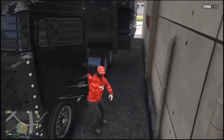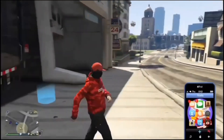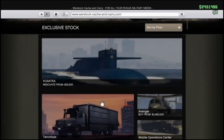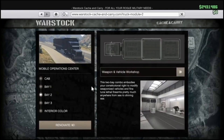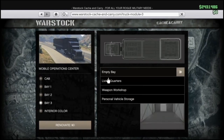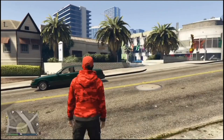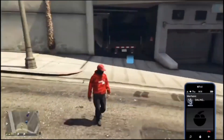Drive the MOC all the way into the tunnel and go as far as you can, then get out. Go and request the vehicle you'd like to duplicate — in this video a deluxo is used, but an arena war vehicle that sells for a lot of money is recommended. Then go back to the MOC, click bay 2, make it an empty bay, then go to bay 3 and change it back to personal vehicle storage.